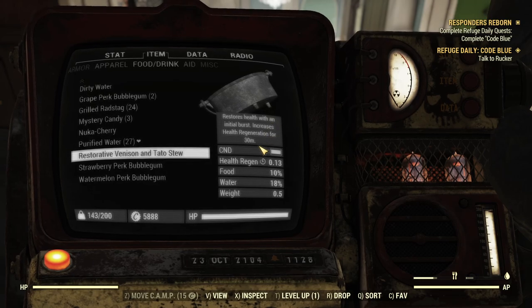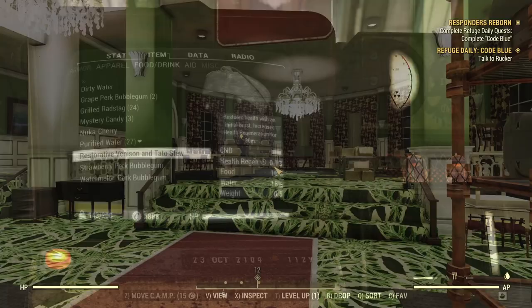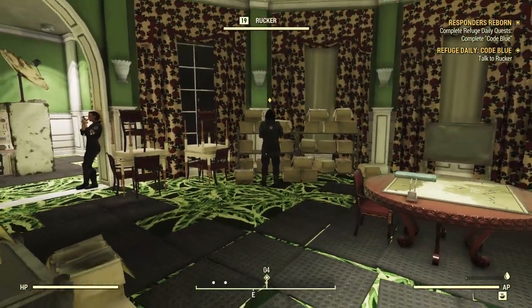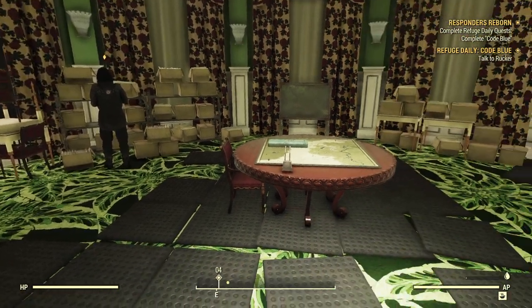You can see it basically works sort of like a Stimpak, but with some food. Last but not least, we need to go and talk to Rukka. There are two Refuge dailies that are alternating — one of them, Code Blue, involves talking to Rukka, and we'll have a look at the other one in just a moment.